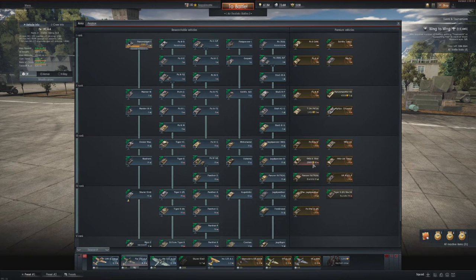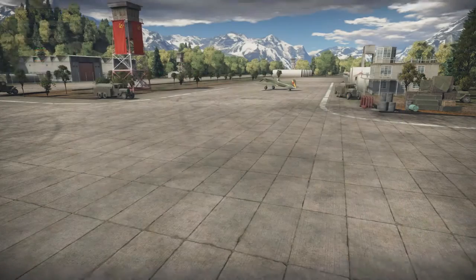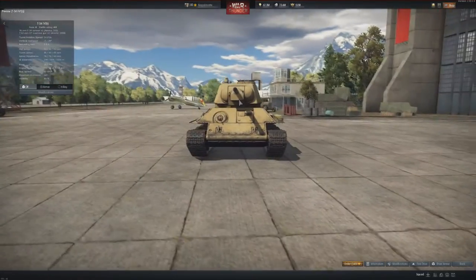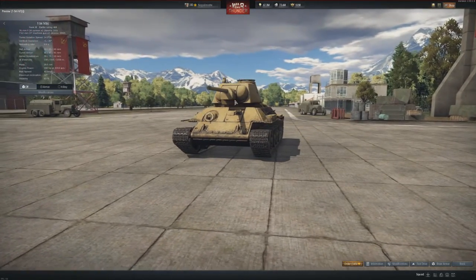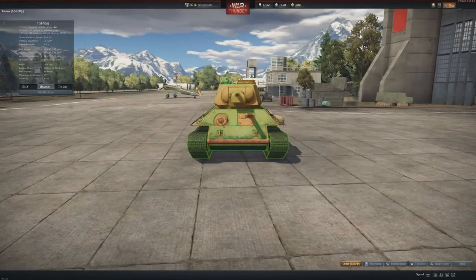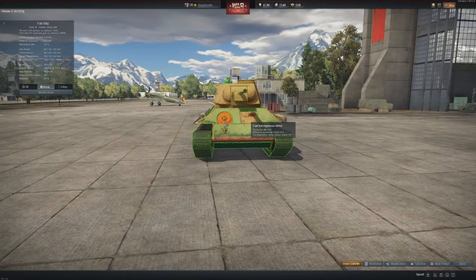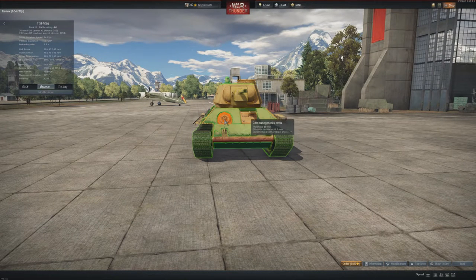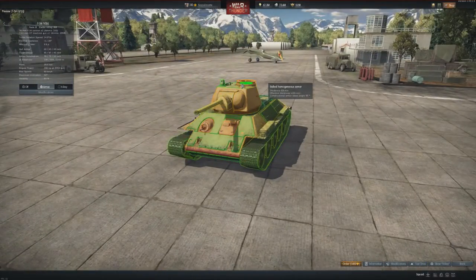Then we have the T-34 747(r). Let's have a preview. It looks like a T-34 Mod 1940 with a 76mm F-34 gun. For the armor, there are additional armor platings on the front and also a lot of side plates. Battle rating 4.0. A few prominent weak points, but they are also relatively strong and angled. Even the lower plate has an additional armor plate, and there's a different cupola.